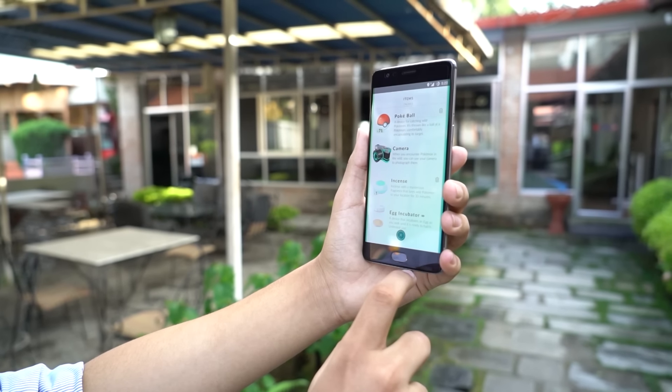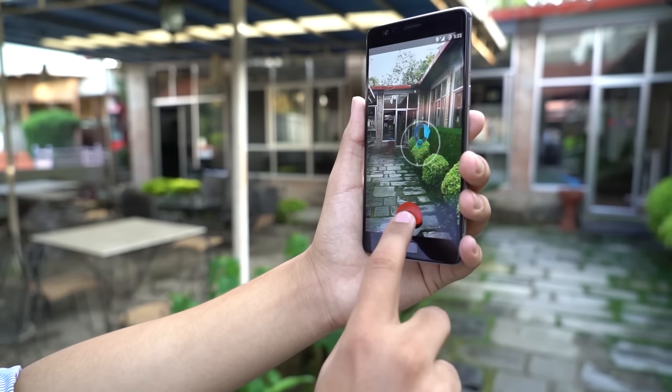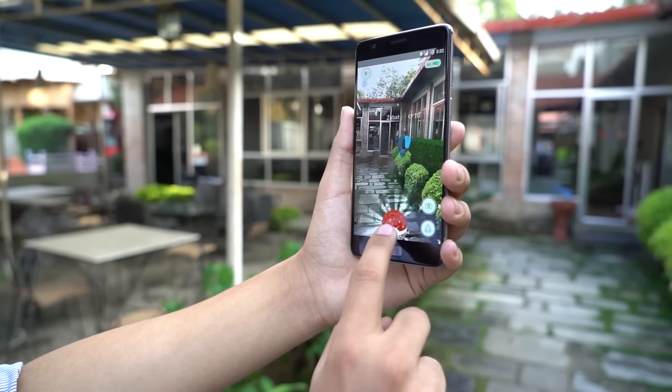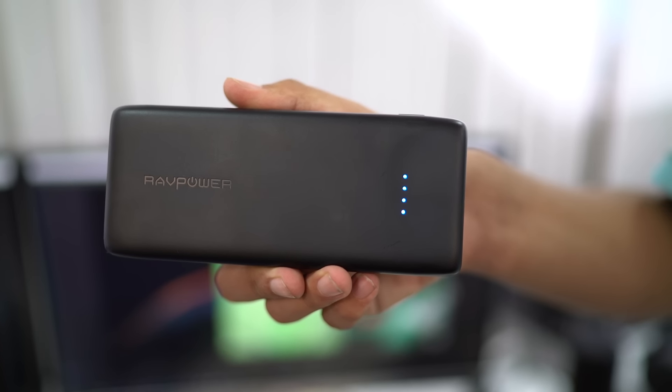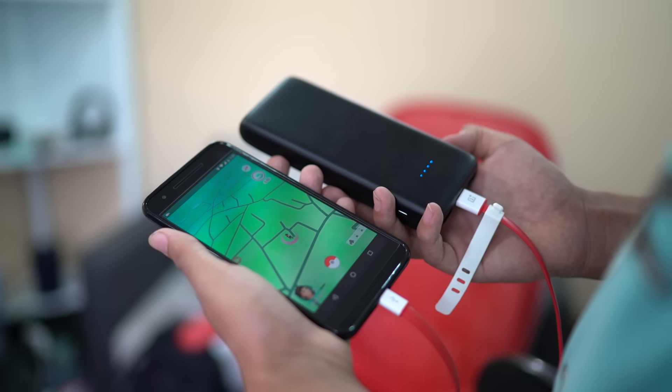Turning off AR also keeps the Pokémon centered on the screen, making it a lot easier to catch. If you want to go on a marathon and catch more and more Pokémon, it will be easier to carry around a battery pack, because eventually you will run out of juice. I'll leave some links for nice and compact battery packs down in the description.